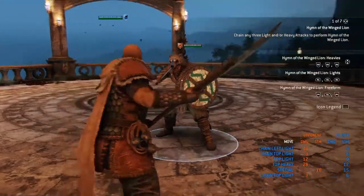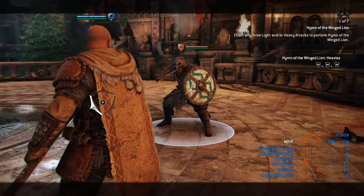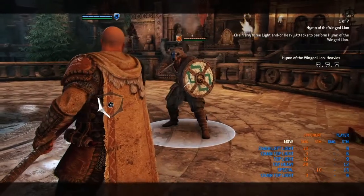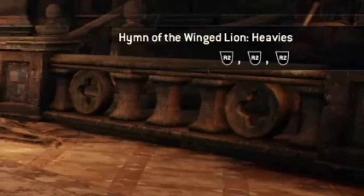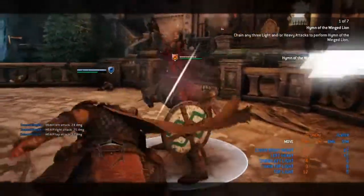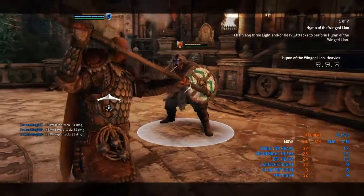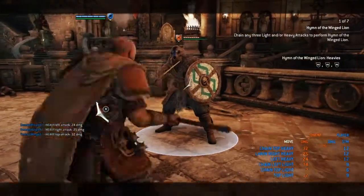Alright, let's get right into the move set. It looks like we got the Winged Lion heavies, so that's three heavies. You get hyper armor on that third one, and I love how the third one looks like Highlander's heavy. Let's do that one more time.